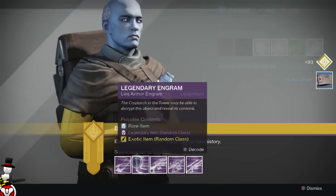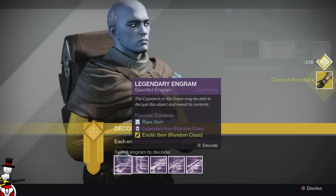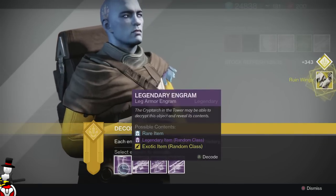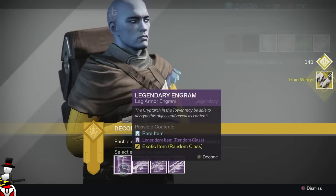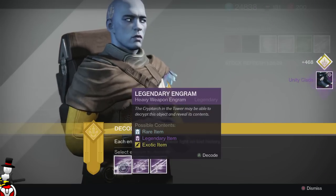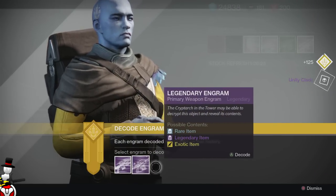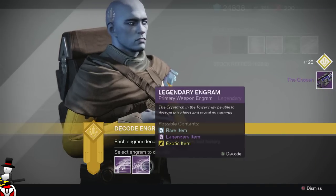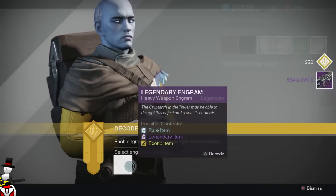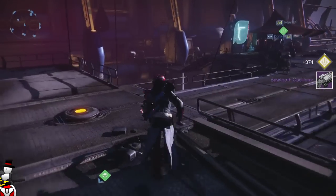I'm going to open the armors first obviously. Claws of Ahamkara — exotic from a legendary, can't exactly moan about that. Ruin Wings. Unity Clade. Let's open the legendary last — the heavy. So we've got the Chosen sniper rifle, the All-Fate, and the Sawtooth Oscillator. And we have another package, let's go and open that. Let's see if any of these turn into legendaries.